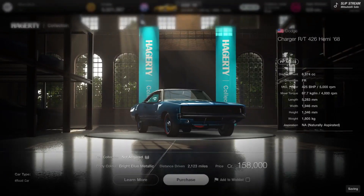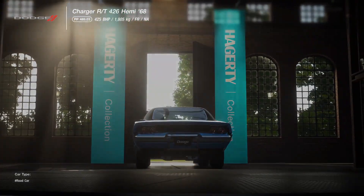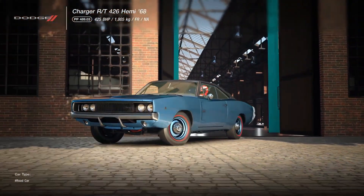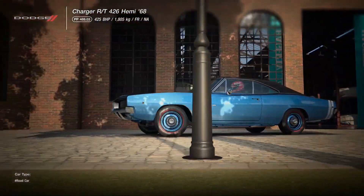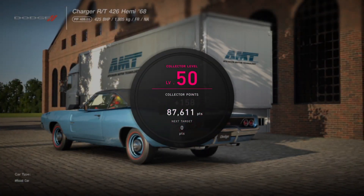And then of course the Charger — have to get us a nice Charger. So there is a '70, obviously. The '70 is the famous one from Fast and Furious. But I like the '68 — I like the circle taillights. Yeah, I like this one, this one's cool.